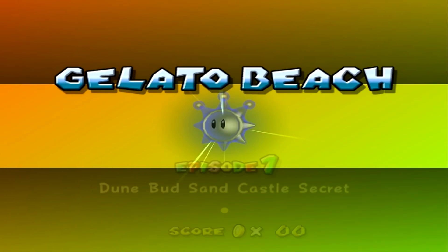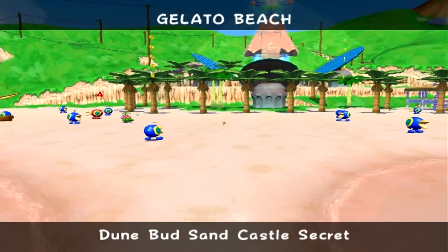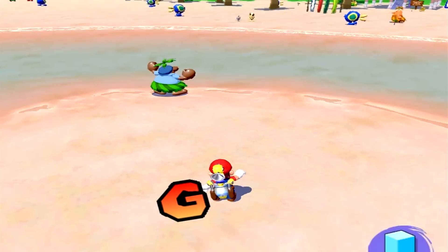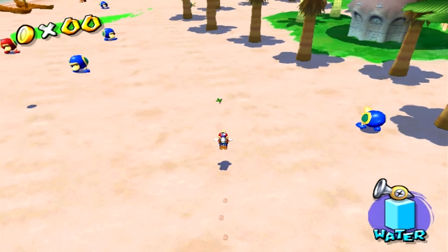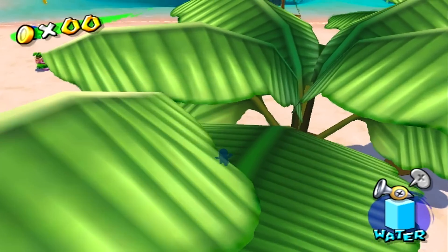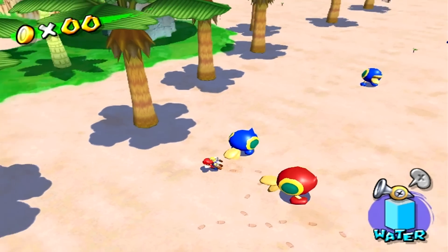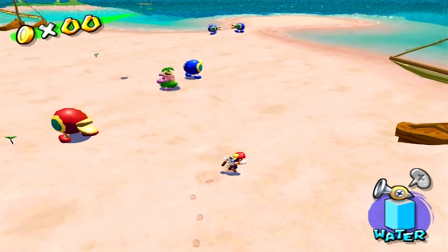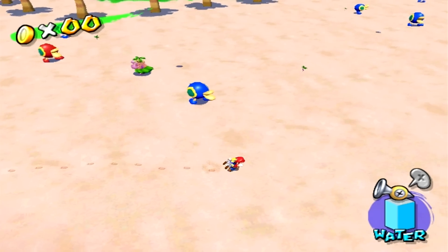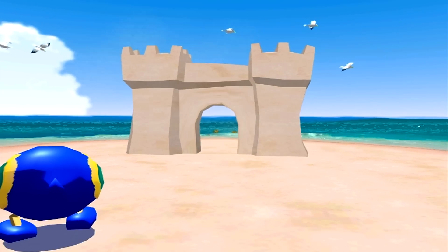Welcome ladies and gentlemen to Gelato Beach Dune Bud Sand Castle Secret. The first shine in this episode or in this level is very easy to obtain. It's the only shine that I'm gonna obtain in this episode because I really want to be able to do each level in its own episode. Since we only did two shines, I feel like it's only fitting to do one more to make it somewhat fulfilling. As you can see, we have those Cataquacks — I have no idea if that's what they're called. They will chase you down and try to smack you in the air, and they'll do it over and over again until you want to cry. So just stay out of their way and you'll be golden.